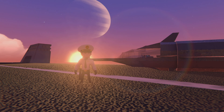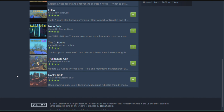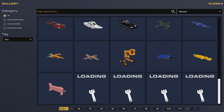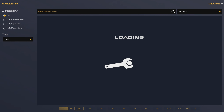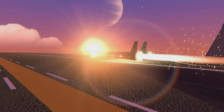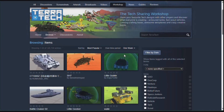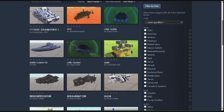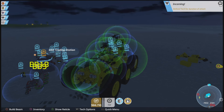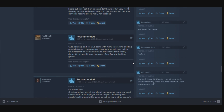Another aspect to consider is the community and modding potential. Trailmakers has a growing community that shares creations and challenges, making a collaborative environment. Players often showcase their designs, which can inspire others to push the boundaries of what's possible in the game. Terratech also has a dedicated community, with players sharing their custom vehicles and strategies. The game encourages creativity, and the ability to modify and share your creations adds a layer of depth that keeps players engaged.